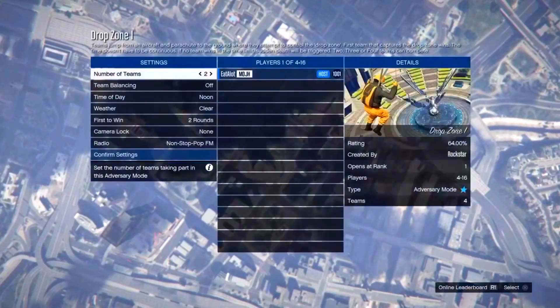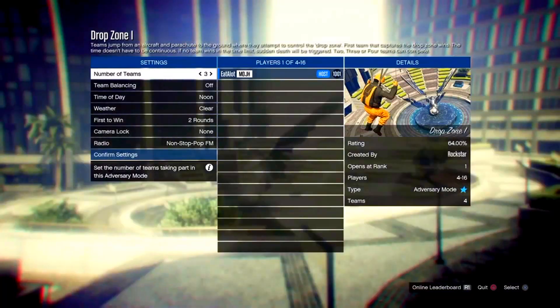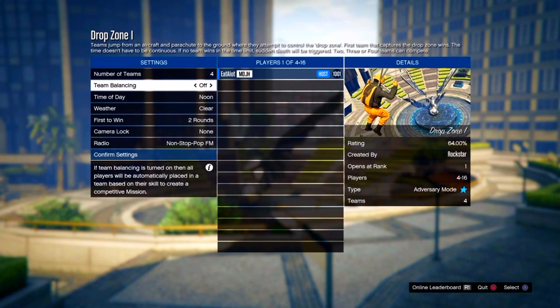Once you start it up, you're going to want to flip through all the settings — number of players, team balancing, time of day, weather, first to win, camera look — all that stuff. Just keep flipping through it for about 20 to 40 seconds.